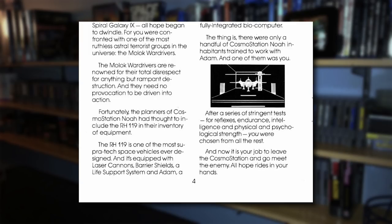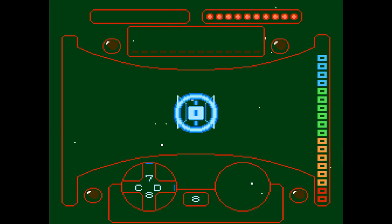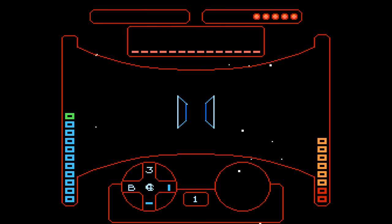The premise is basically the same. What was left of your civilization is all housed aboard a refugee ship called the Cosmo Station Noah. Your civilization had to flee their previous galaxy because the galaxy's sun was dying. However, it can't be as easy as just boarding a space station and taking off because there's always got to be some sort of evil space pirates flying around out there.